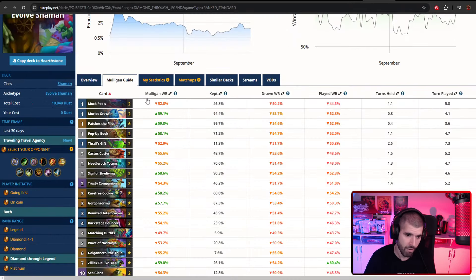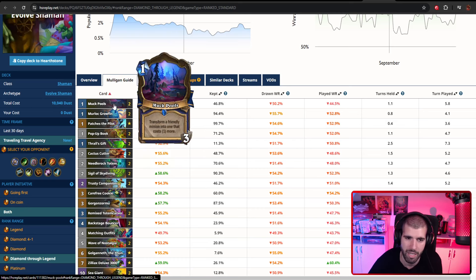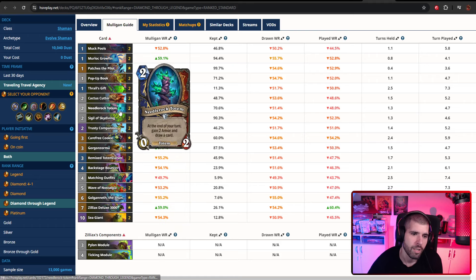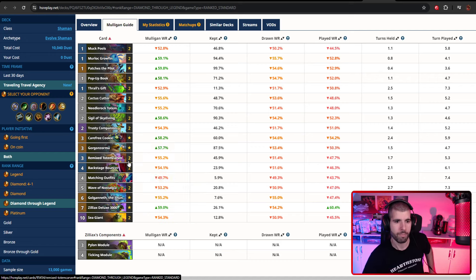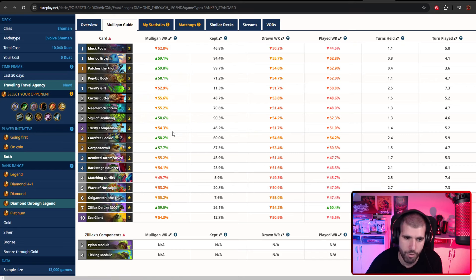Here's what the list consists of: you have plenty of cheap whiteboard enablers like Murloc Glowfin, Patches, and Pop-Up Book. We obviously have the location, a couple of copies of Thrall's Gift which you can use for control or just straight up Bloodlust the opponent for big damage. Cactus Cutters help you draw your spells quickly - you don't really want to be playing the spells on the turn you draw them, you just want to be thinning out the deck so you can get your Wave of Nostalgias quicker. We also have Needle Rock Totems for extra card draw, a couple of Sigil of Skydiving which you could stack on turn 4, getting 6 minions on the board and straight up Wave of Nostalgias the turn after. Or you could abuse it with Cookie, or do a turn 5 Sigils into a turn 6 Bloodlust for 24 damage, which is huge.